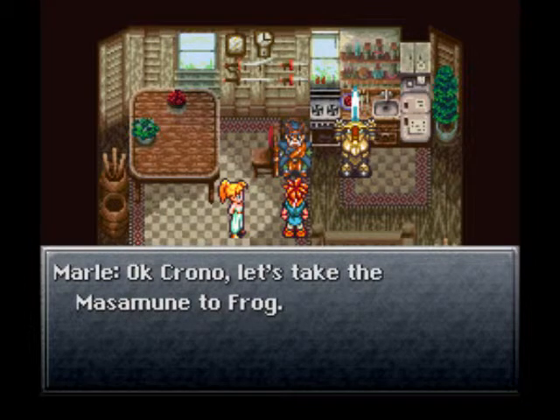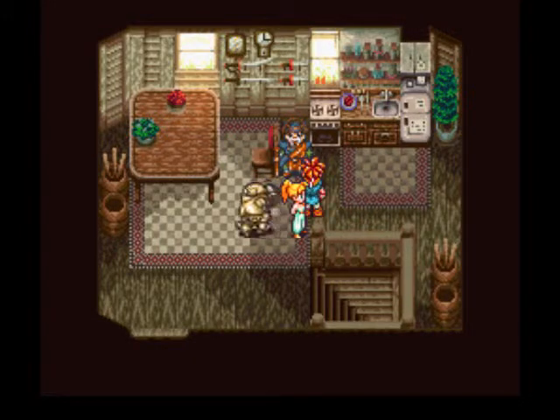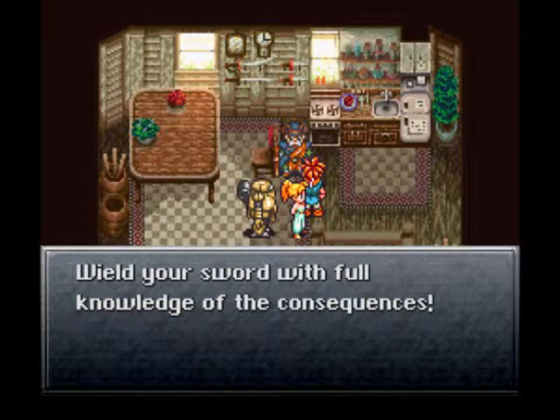Well, I think that's everything. Let's take the Masamune to Frog. So now we've got to return to 600 AD. Melchior says, 'This weapon represents considerable power. Your actions may either save or destroy life.' That's kind of oddly like foreshadowing if you consider what happens in the next game, that I will never be playing unfortunately.